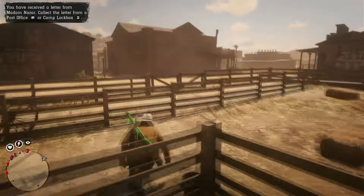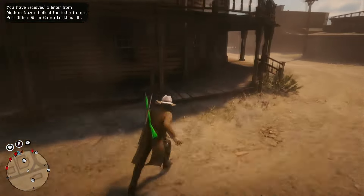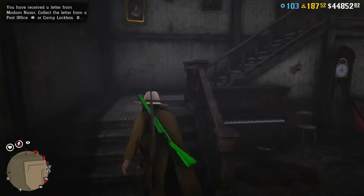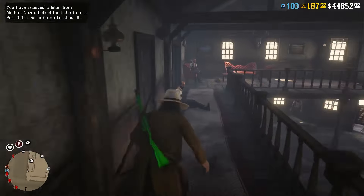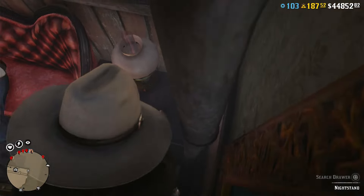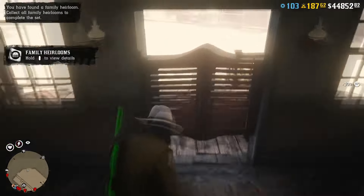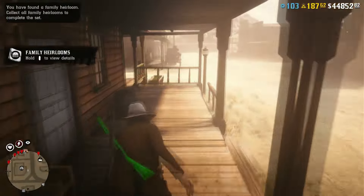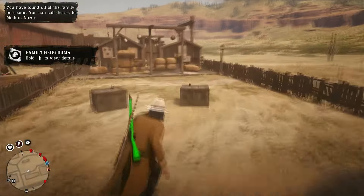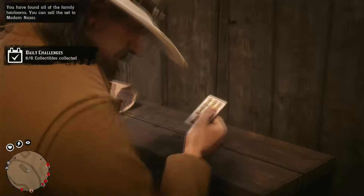We loaded back in. Since we spawned near the saloon, we'll grab the one that's inside. Go through these doors, up the stairs all the way to the end, and there's going to be an end table with a family heirloom on it — go ahead and grab that. Once you have that, the last item is a card outside near the shooting range. You can tell they shoot guns out here from all the stuff around, but there it is right there.